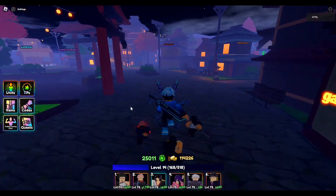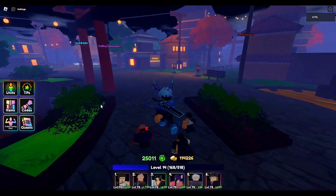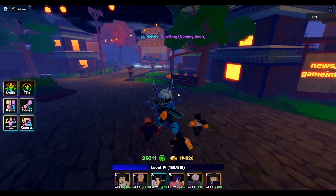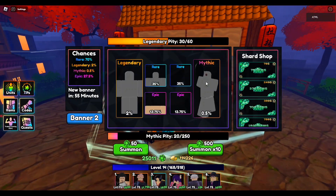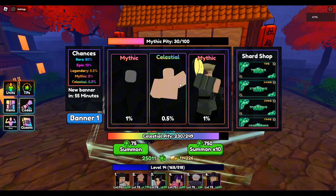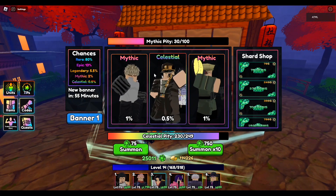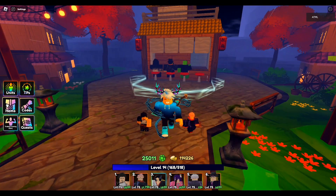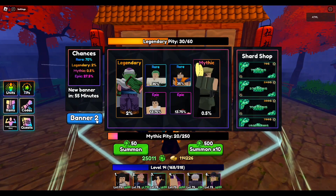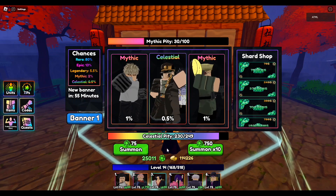Hey guys, alright, so the update just dropped kind of a bit late, but it is already a new banner. As you can see right here, there is a new unit — actually two. Right here Jotaro, and I actually don't know who this is. Let's summon for these two really quick.